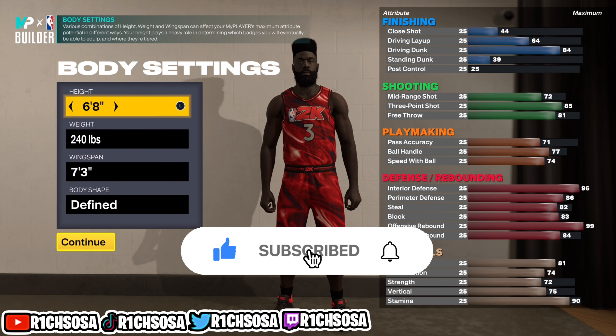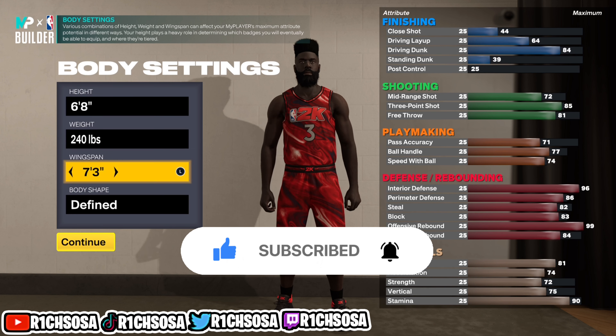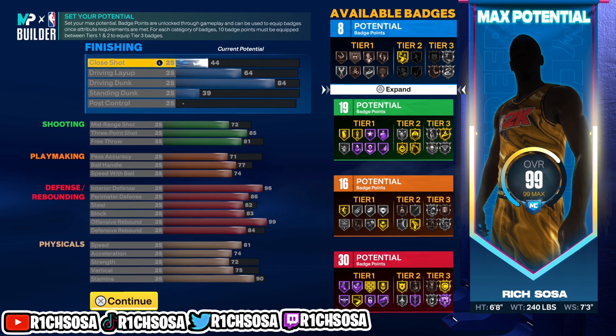Let's go ahead and get into the making of this first build: the two-way stretch glass cleaner, with a total of 73 badges. We're gonna be able to get pro contact dunks on this build.